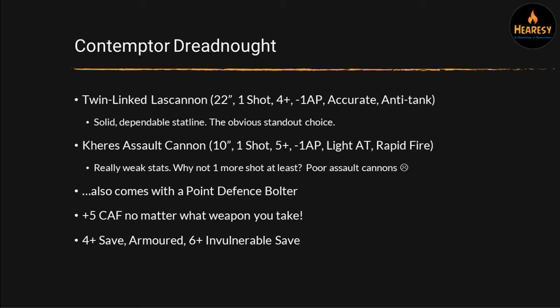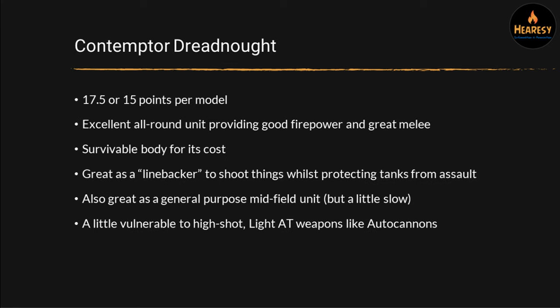It's got a 4+ save and it's got the Armored rule, so light weapons go down to zero AP and you get a reroll — 75% chance of saving against light weapons — and a 6+ invulnerable save. That's largely pointless in a lot of ways, mostly because there are very few weapons in the game with greater than 2AP that will be shooting at Dreadnoughts. But they are fairly tough. You do have to shoot them with real guns to kill them. At only 17.5 points per model, or 15 points when you add extra models, they're just generally excellent all around.